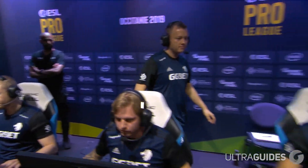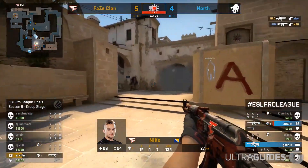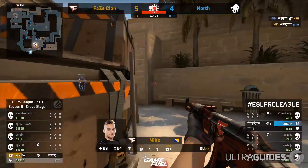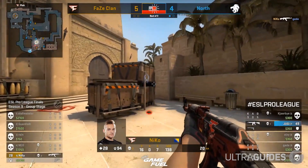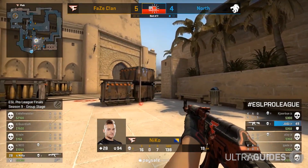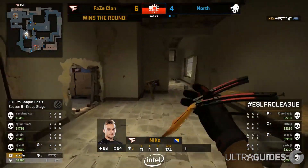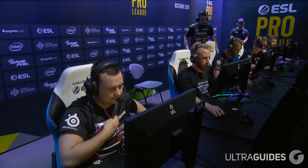Because CTs will be playing more recklessly on an eco, you as a T pushing will need to be prepared for a nade stack and site stack — be prepared for anything. A great way to work out how much money the enemy team has is using the tab menu. In the middle, you will see who has won each round as well as how many have been won in a row. This is vital information to keep in your head as much as you can.